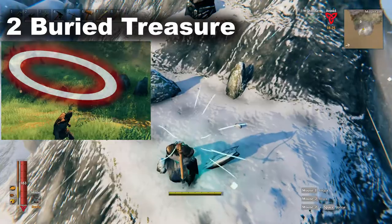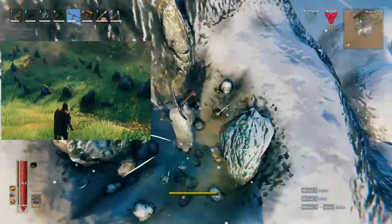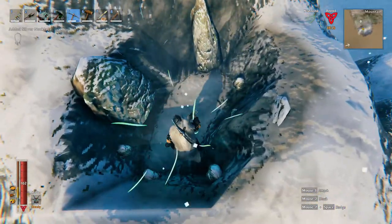These stone circle things might have treasure which you can find by using a pickaxe and digging away, however there's no guarantee that the treasure is even there. It's better if you get a wishbone after a later boss fight, which notifies you when something is hidden underground.